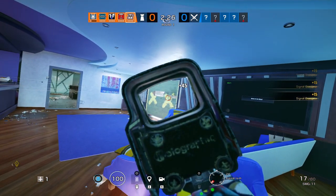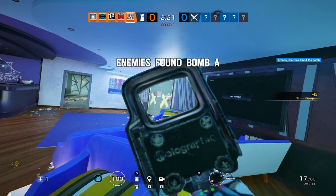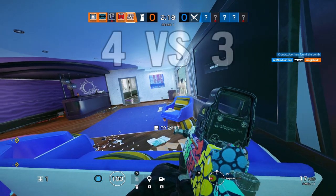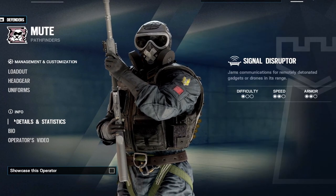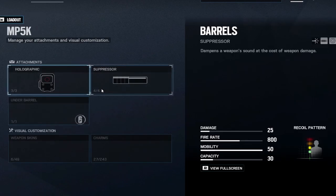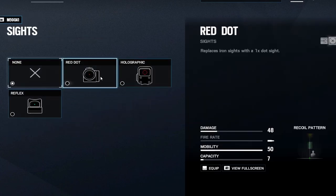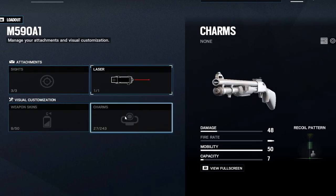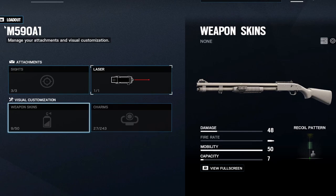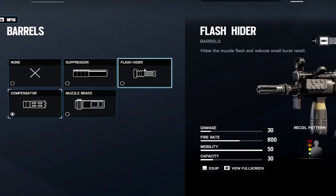Let's go into the best loadout. Your options are a lot like Smoke - you get the M590A1 shotgun that all SAS operators get, but you also get an MP5K, though it does not have an ACOG. Then there's the SMG-11 and a pistol. The SMG-11 is on all of the SAS operators, so it's a good gun to get used to if you're trying to main the SAS. You always want to go nitro cell over bulletproof camera, as it has kill potential and more advantages - a bulletproof camera can just be knifed once and be gone.